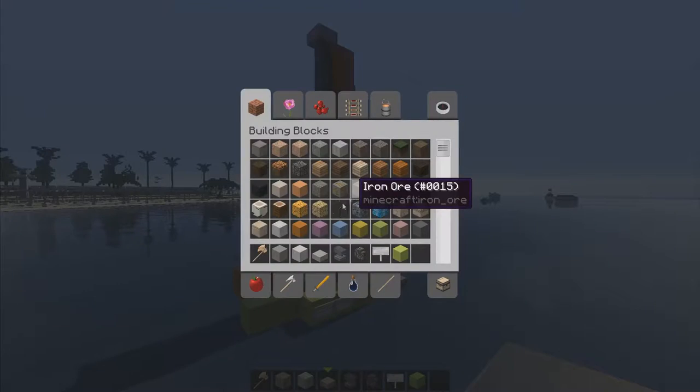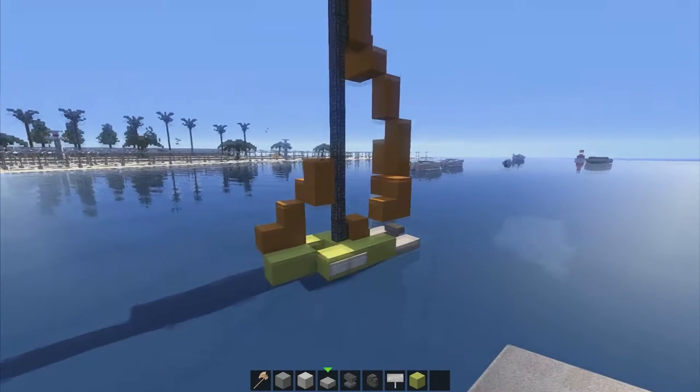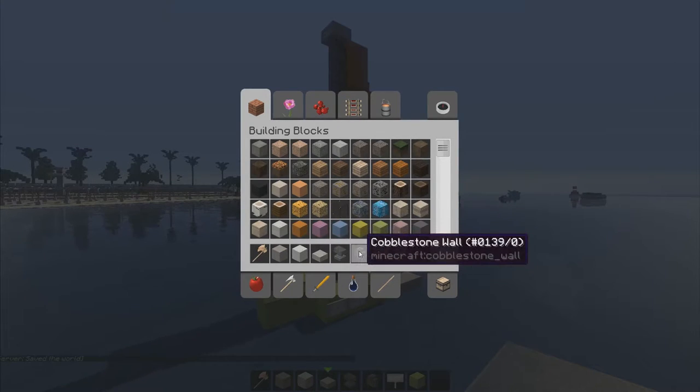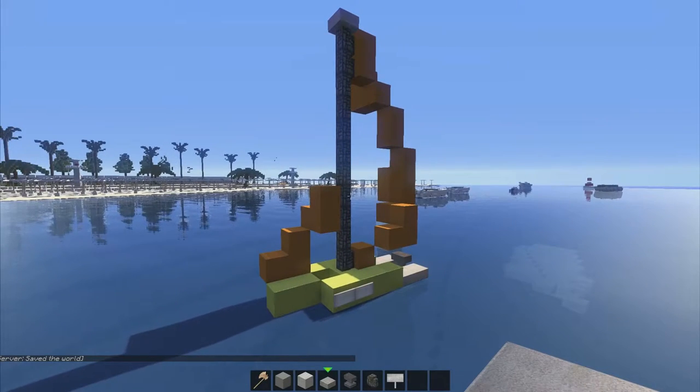The materials you will be needing: a clay block of your choice. This one was built with green stained clay, but for this tutorial I'm going to build with light gray stained clay, some white wool, a stone slab, an anvil, cobblestone, and a sign. We don't need the limestone clay — that's just there for no apparent reason.